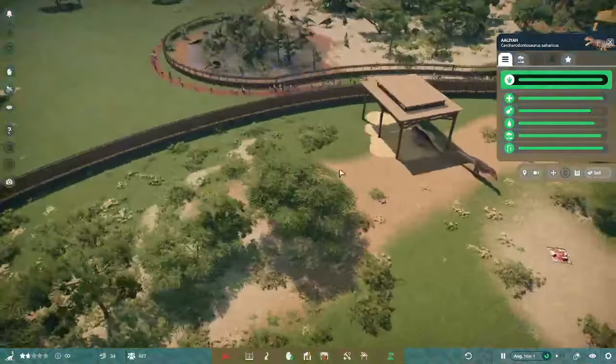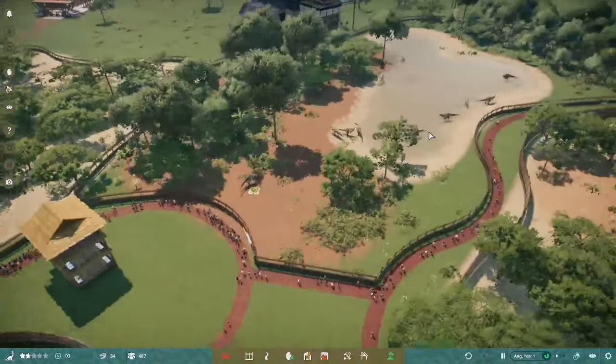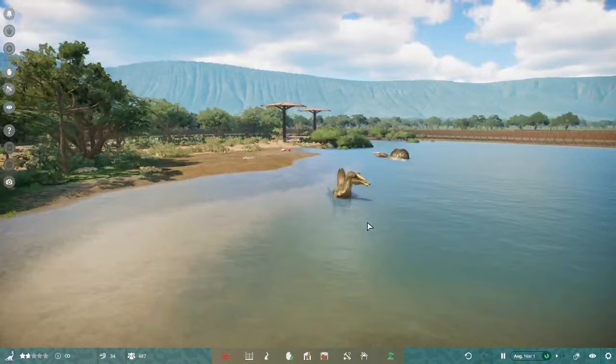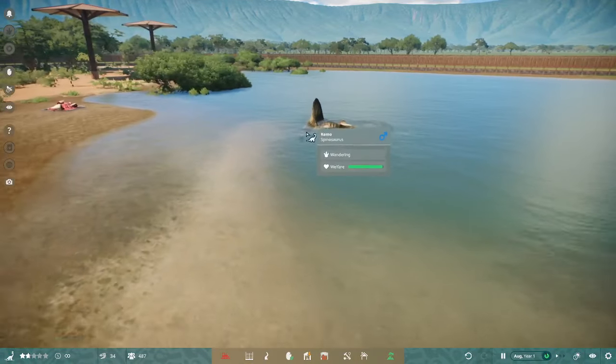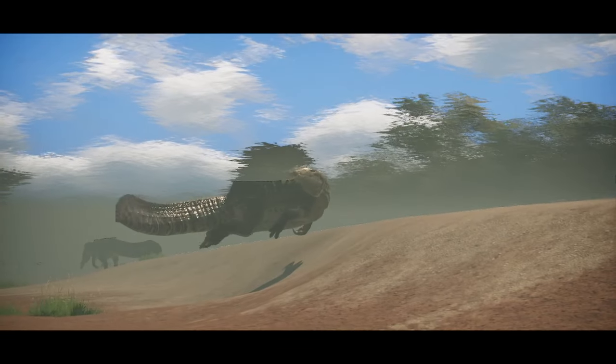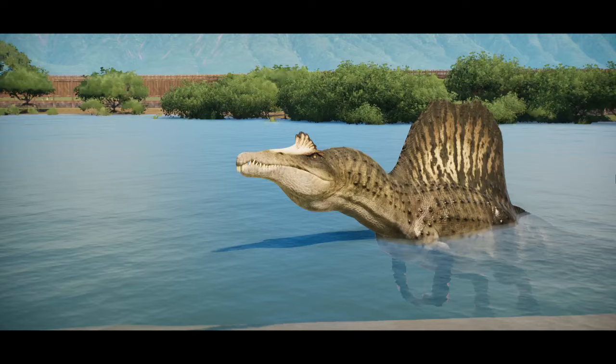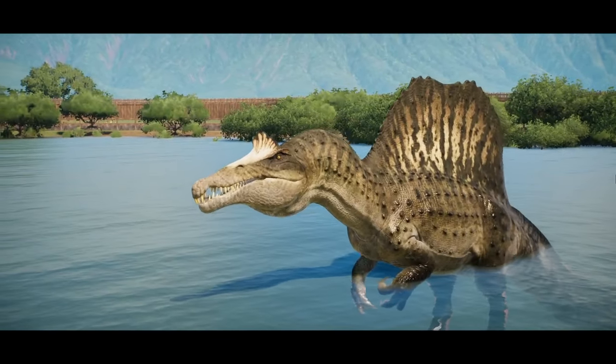That is all I have for Update 9 right now, although I should probably show you a bit more of the swimming. There we go — Spinosaurus going for a bit of a swim. That looks fantastic, I really like this update. And he's coming out of the water.